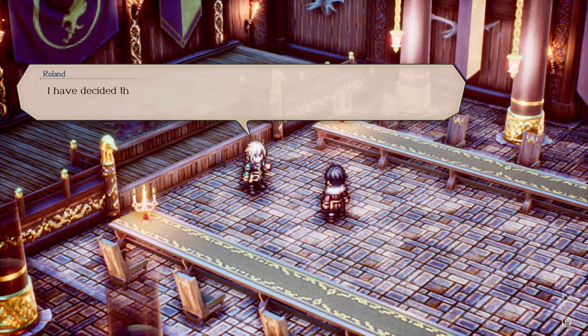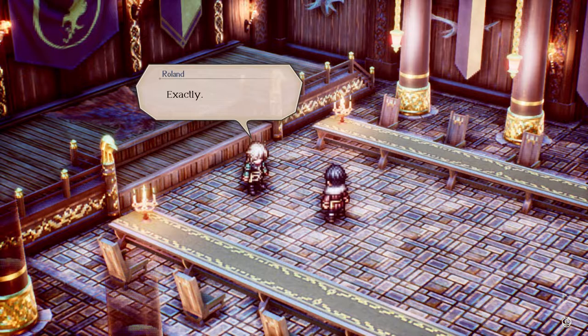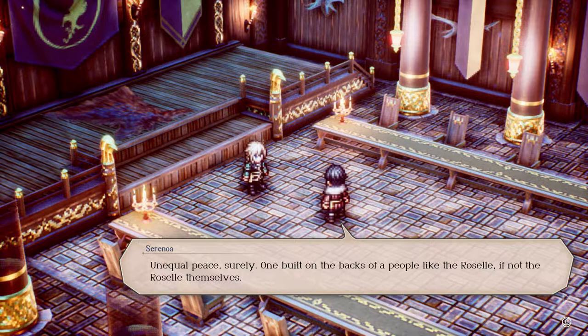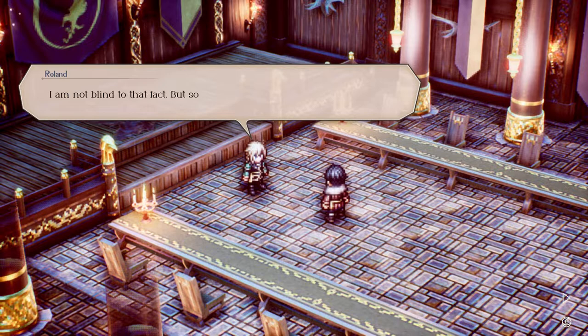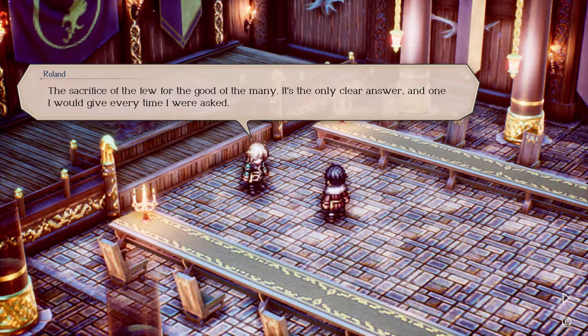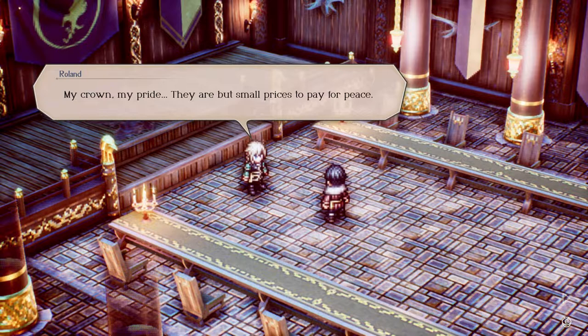'What I have decided is that we must give the salt crystals in the Grand Norzellian Mines to Hyzant — and in so doing you'll give them control of all Norzelia.' 'Exactly. There will be no more squabbling over salt. Norzelia will know eternal peace at last.' 'Unequal peace — surely one built on the backs of a people like the Rosell, if not the Rosell themselves.' 'I am not blind to that fact, but so few will suffer for the good of so many. Nothing in this world is perfect, Serenoa. The sacrifice of the few for the good of the many.' 'Submitting to the goddess will rob you of your kingship.' 'So be it — my crown, my pride, they're but small prices to pay for peace.'